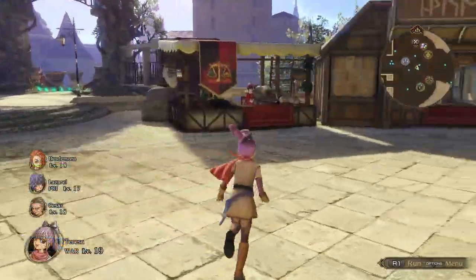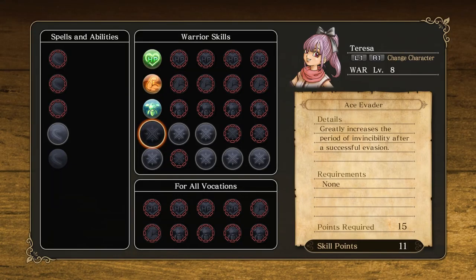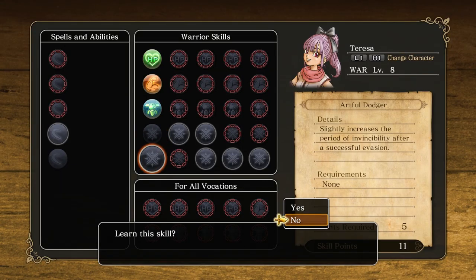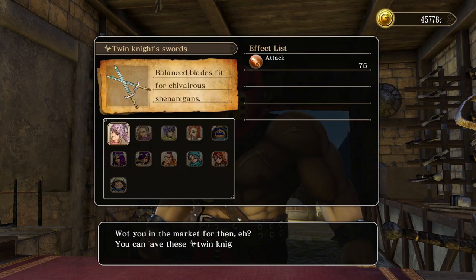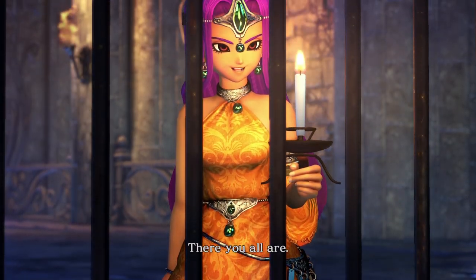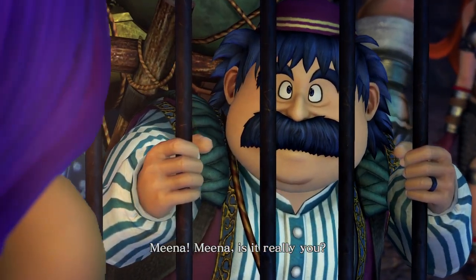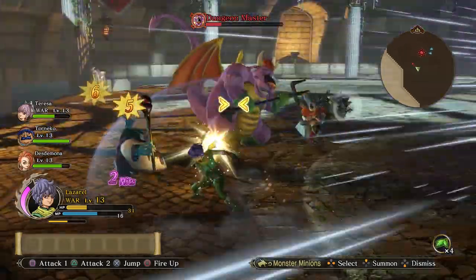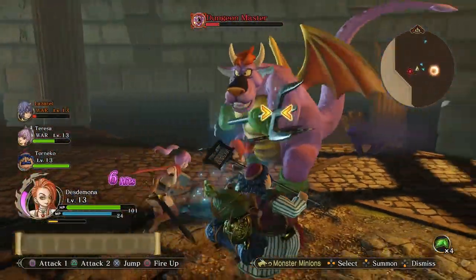Developer Omega Force wisely preserved many of the previous game's strengths. These include classic and simple experience point-driven character progression, gear upgrades, and item alchemy. The biggest draw, however, are the guest heroes from the mainline Dragon Quests, despite the strengths and appeal of the game's original cadre of heroes. They're all skilled monster hunters, although some squad combinations are more effective than others.